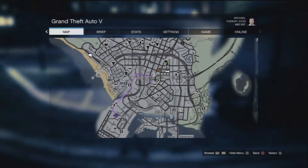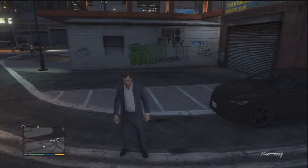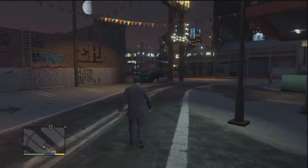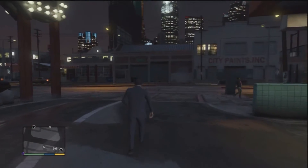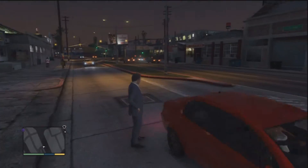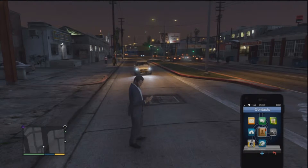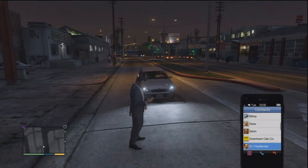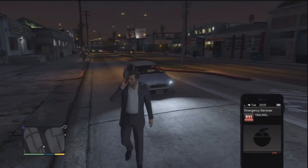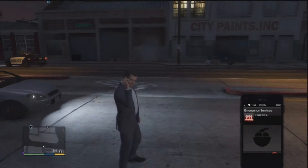Hi everyone, this is Cheeks and welcome back to GTA 5. Last time we got ourselves a getaway vehicle, and now we are going to make a fake call to the emergency engine service on the fire department.